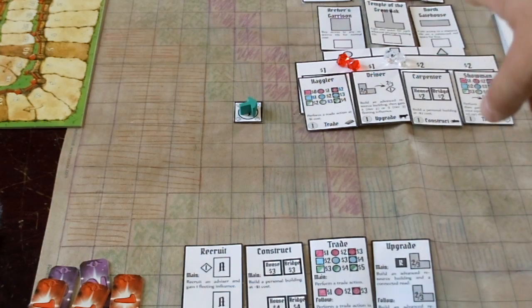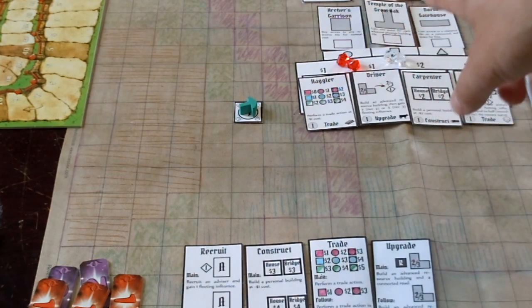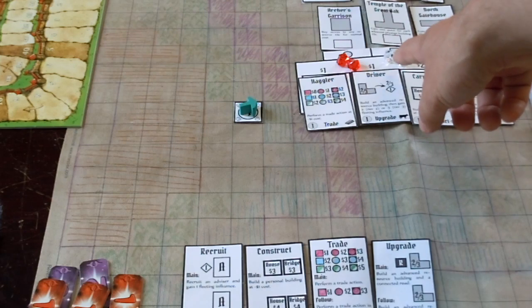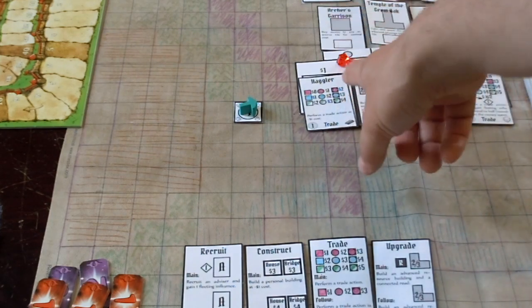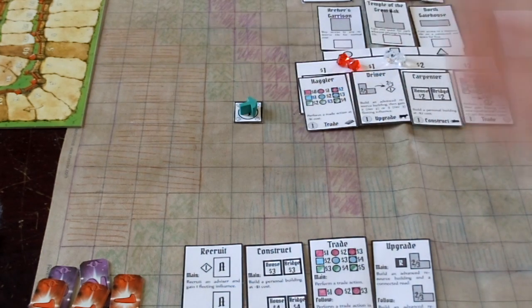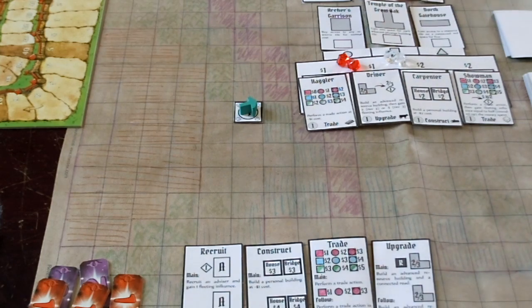So I really don't want that to get built, maybe not ever. The second building is the Temple of the Great Oak, and if I want to build that building when it comes time to vote, I have to pay the influence below it, which starts at two fleeting influence — basically two influence. Then if I want to build the Archer's Garrison I'm going to have to pay two lasting influence, which essentially is four influence. That's sort of the automation of any bidding mechanic that comes up.